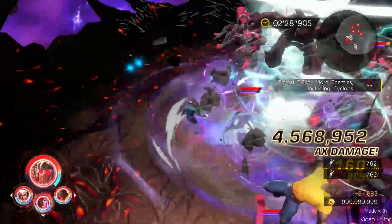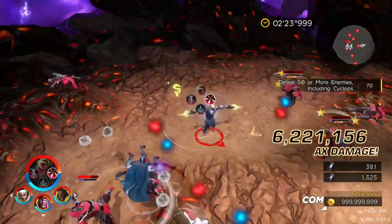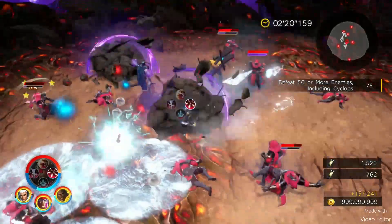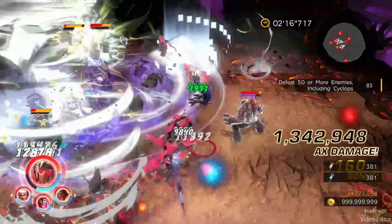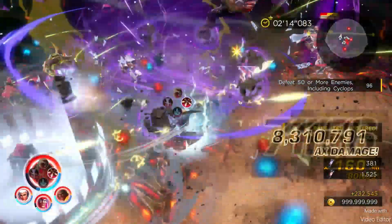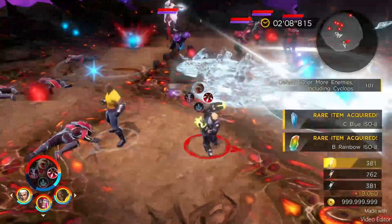This is a semi-viable way to farm poor rainbows. It's not as good as Nowhere or Wakanda, but it is less boring. Since I'm running with Magneto, it's always best to aim into his vortex — he's going to pull everybody in, so the best place to be aiming was Star-Lord.